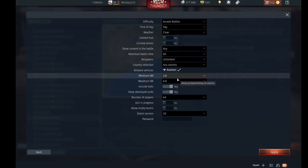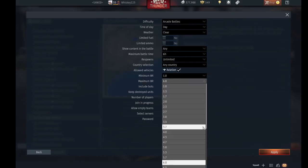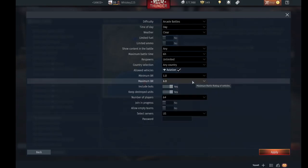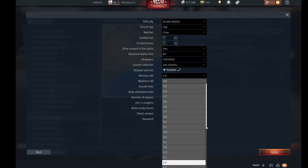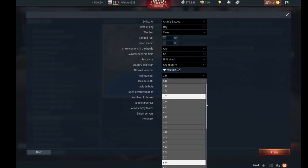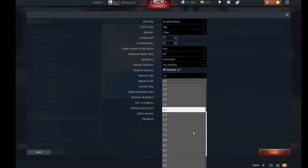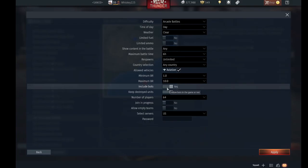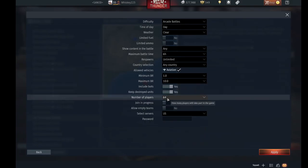I usually leave most of this the same and then set the battle rating. You can go just tier one or all the way to the highest — you can max it out if you have top tier aircraft, vehicles, or ships. In this case I'll go with maximum allowed, we'll say 10.0.